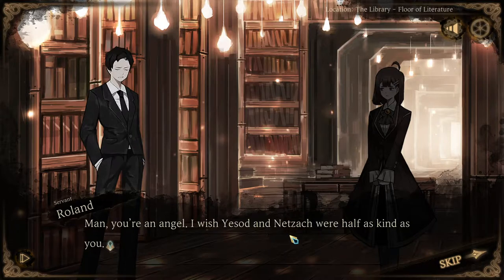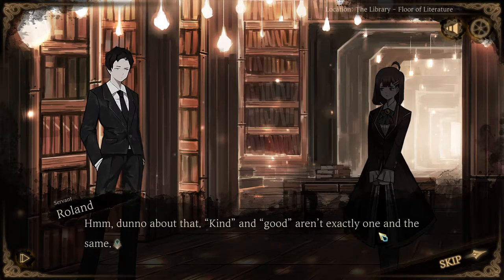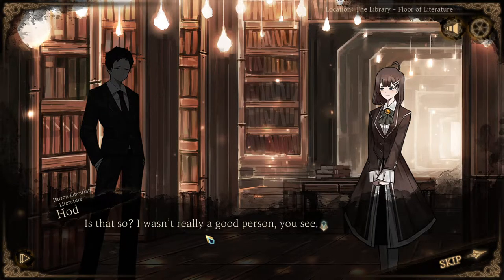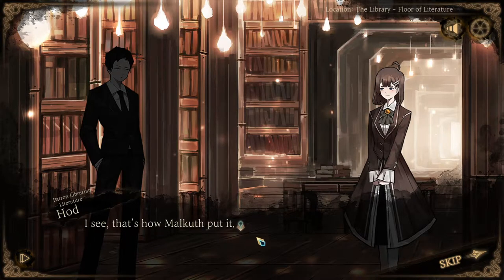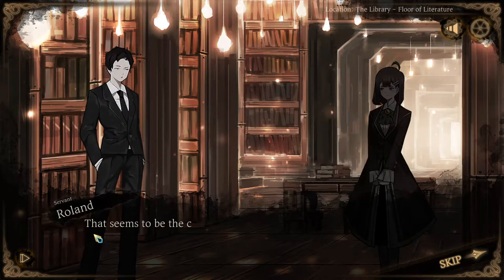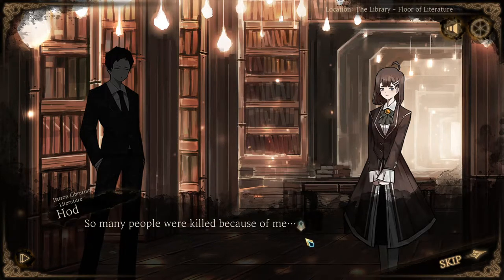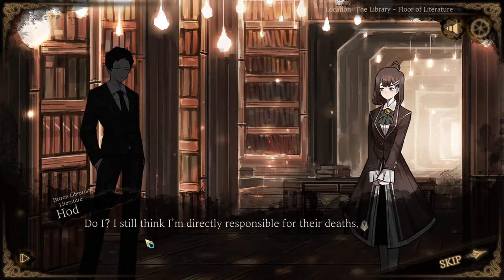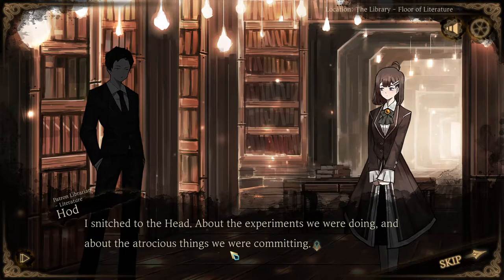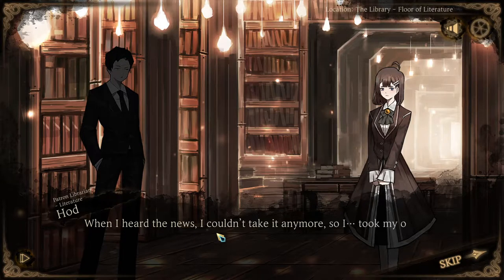Man, you're an angel. I wish I was half as kind as you. Do I look like a good person to you, Roland? Kind and good aren't exactly quite the same. I wasn't really a good person, you see. It's about your first and second life — are you ever talking about them? My first life was a tragic one. So many people were killed because of me. I still think I'm directly responsible for their deaths. I snitched to the head about the experiments we were doing and the atrocious things we were committing. They sent an arbiter to the library and killed so many of my colleagues. When I heard the news, I couldn't take it anymore, so I took my own life.